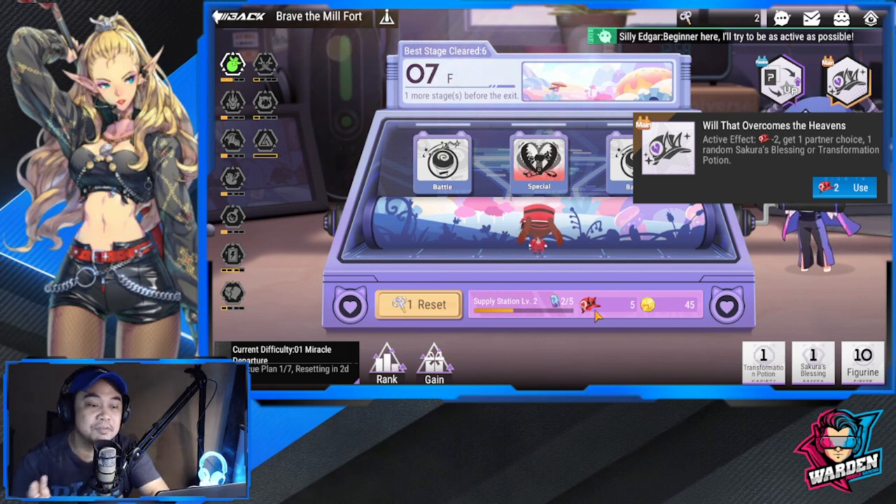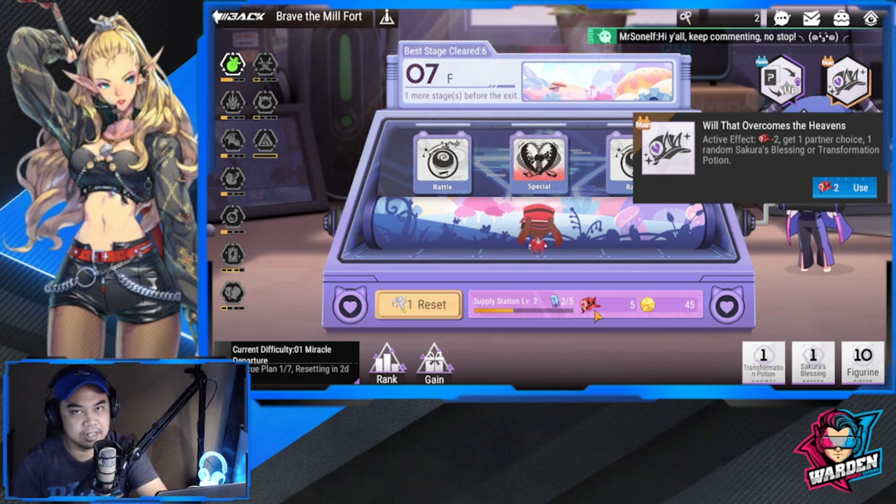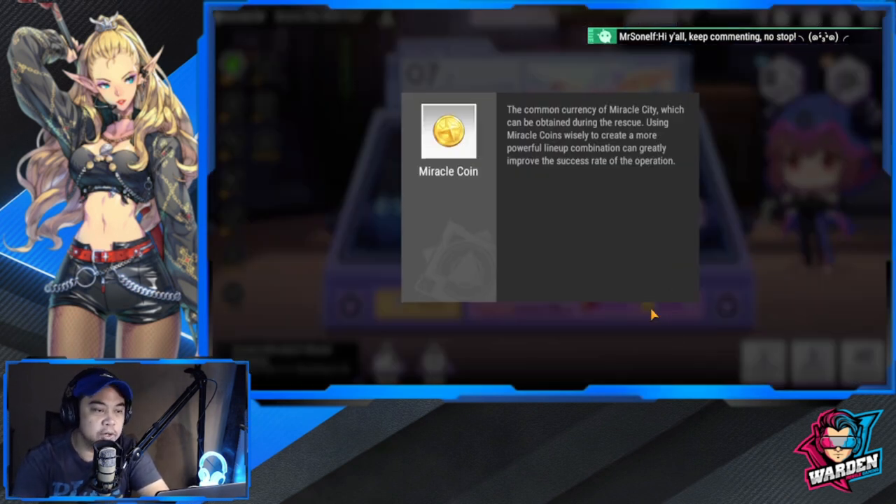I'm just giving advice because I don't want to be blamed — it's basically about discerning whether you want to pull now or how many hats you want to risk. The miracle coin is your common currency, used to purchase figures.